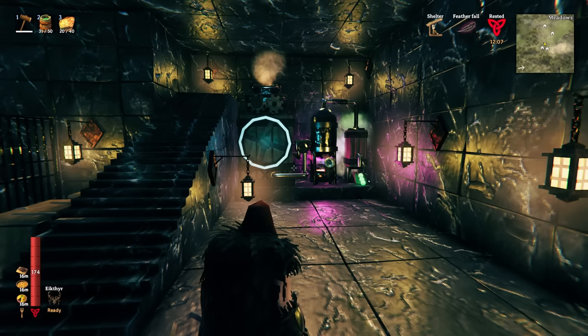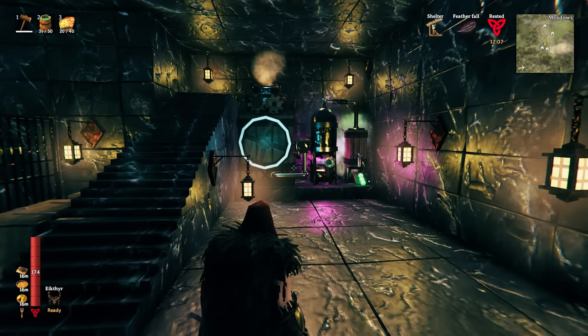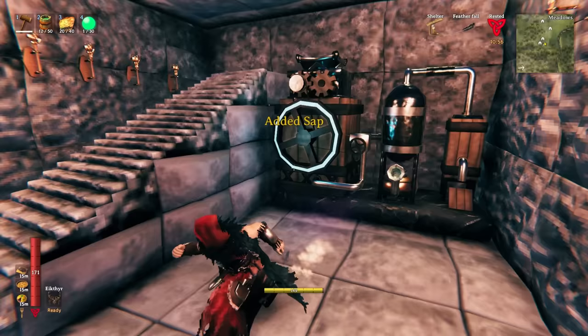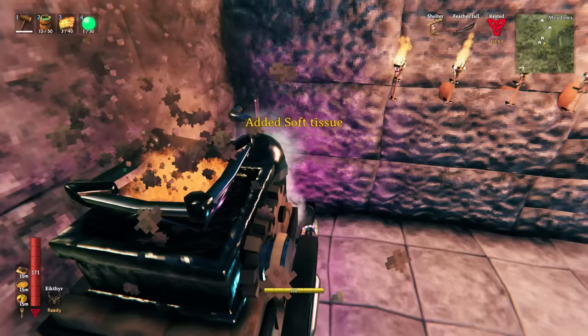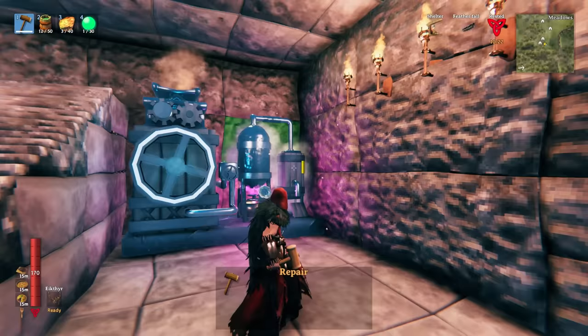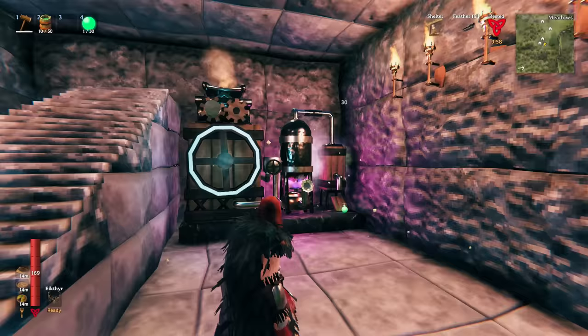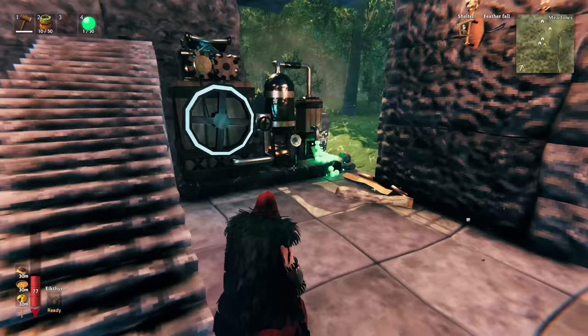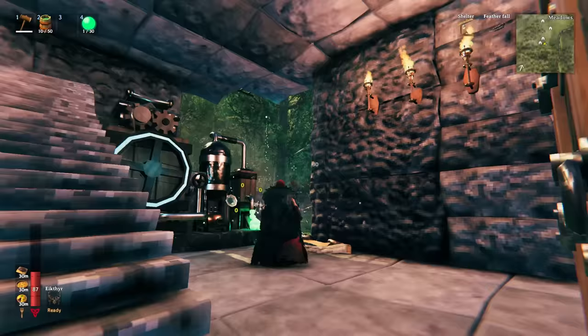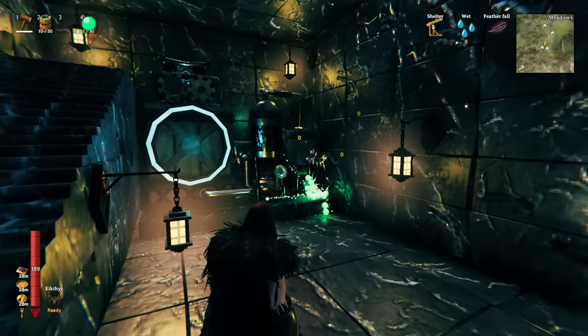Importantly, when the ether beams reach black marble the damage value shows zero — the beams don't damage black marble. This gives you a great reason to build a structure out of black marble to house your refinery so you don't damage your base. I love this feature because it incentivizes building and creativity. To prove the point: stone takes 30 damage per beam, which is actually enough to start destroying large blocks of your structure and eventually bring the building down. So you definitely want to encase your refinery in black marble.